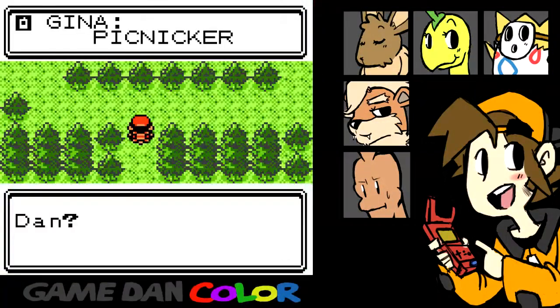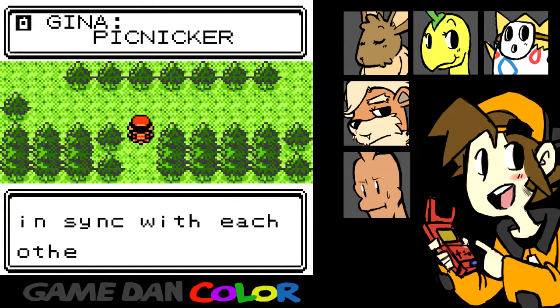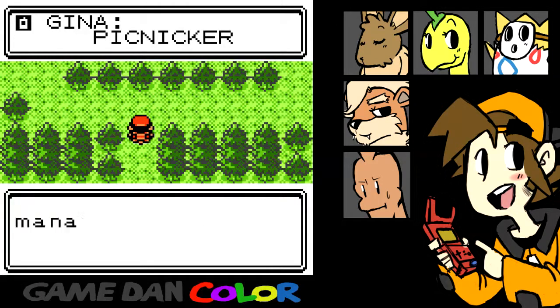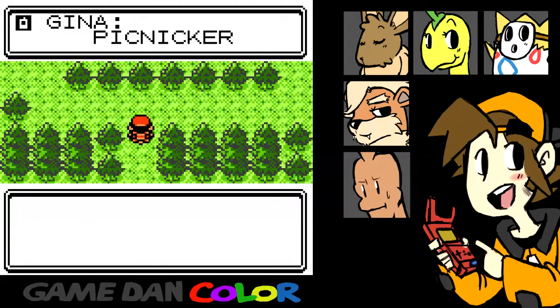Dan? It's Gina — is this a bad time? My Bulbasaur and I are getting more in sync with each other. We bet on a wild Rattata and managed to drop it in a close match. We're getting into the groove. Bye — let's chat again. Click.